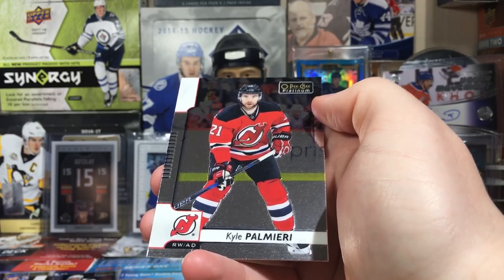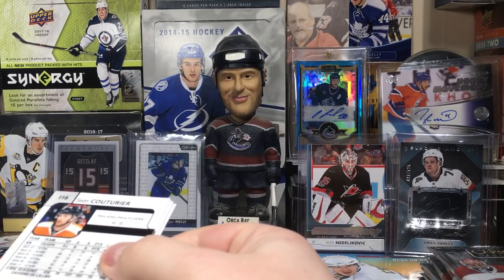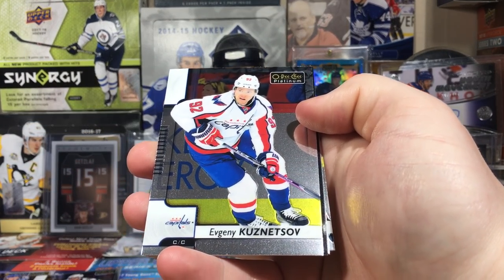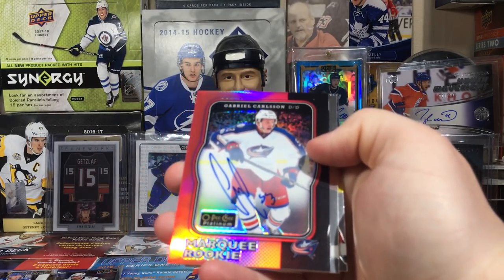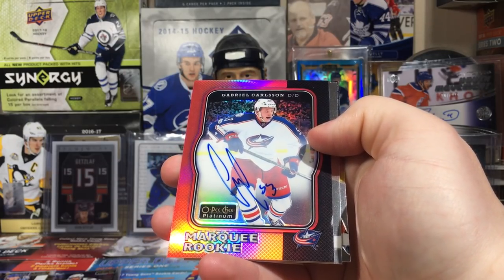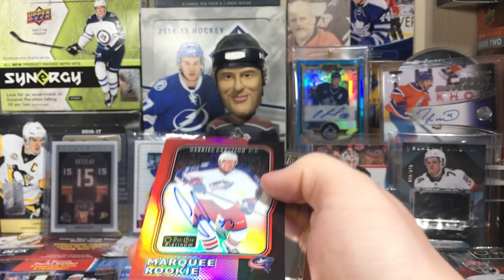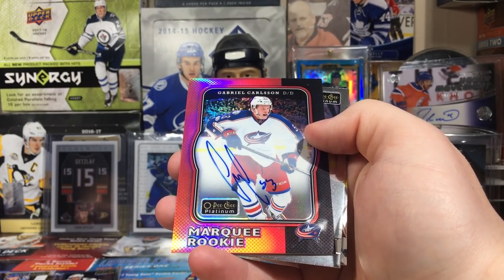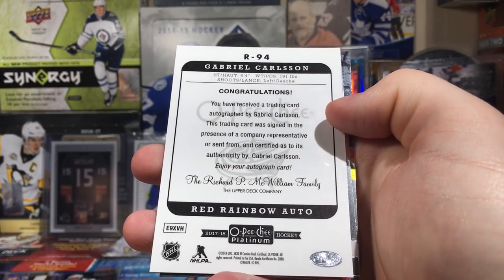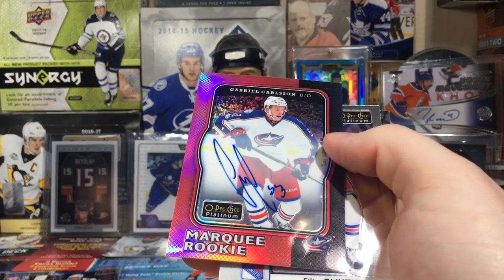These cards are having a hard time focusing. Alright, this is the halfway mark. I wouldn't be surprised if the auto is near the bottom. We got Evgeny Kuznetsov — and Gabriel Carlson is our rookie auto. Yeah, that's my unenthused reaction. Gabriel Carlson — what can I say, he's a young defenseman, but he's gonna be a stay-at-home defenseman, his ceiling is not high. Let's just be honest here. Not super enthused with that one, not even gonna lie.